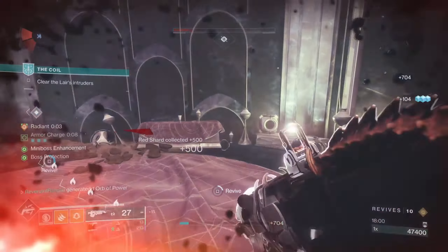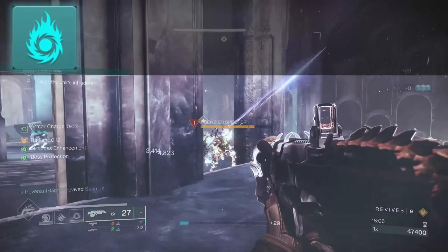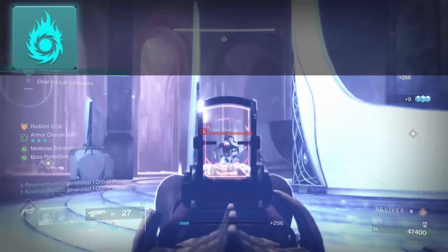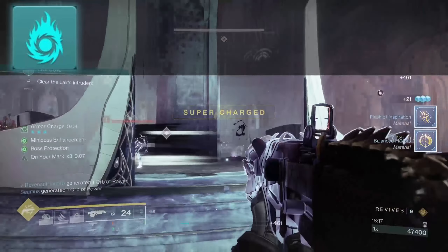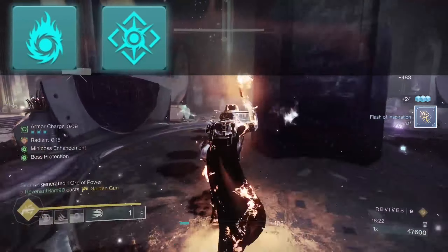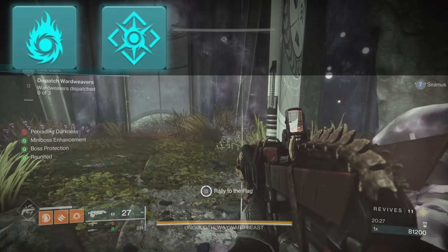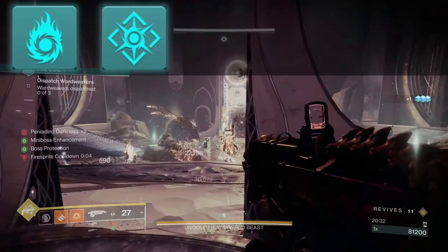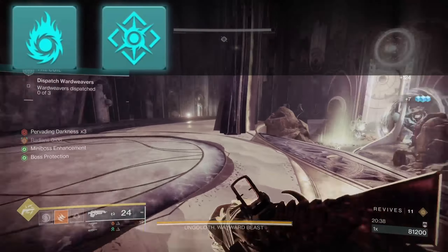For artifact mods, first is Kindling Trigger: while radiant, your solar weapons will scorch targets that aren't already scorched. I use a solar special like Cartesian Coordinate, which scorches targets and procs Ember of Singeing. Next is Heart of the Flame: casting your solar super grants nearby allies radiant and increases your super's damage for each nearby ally. This gives us radiant while inside Golden Gun so no need to apply it beforehand, and nearby allies boost our damage to hit those max numbers.